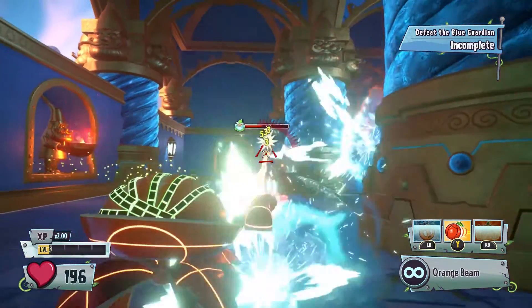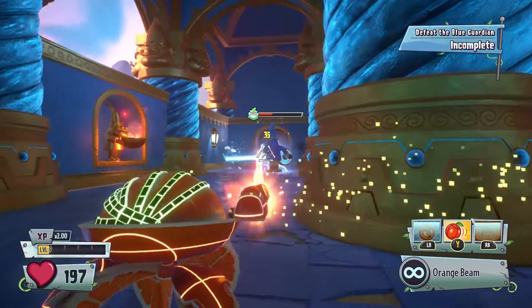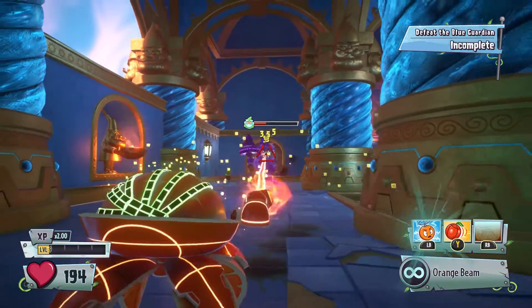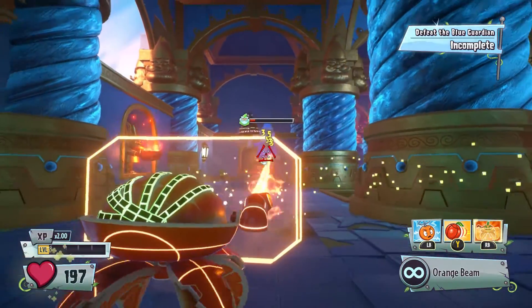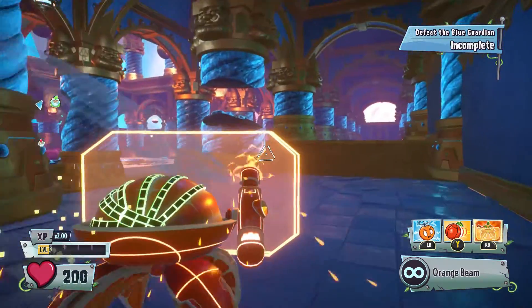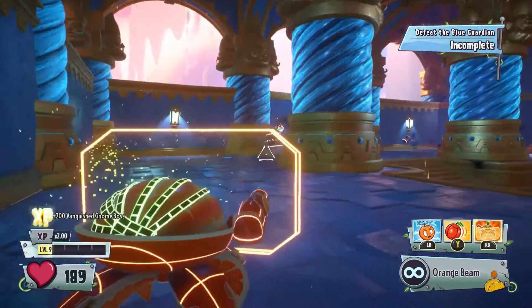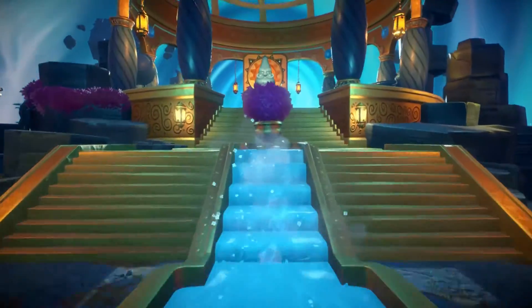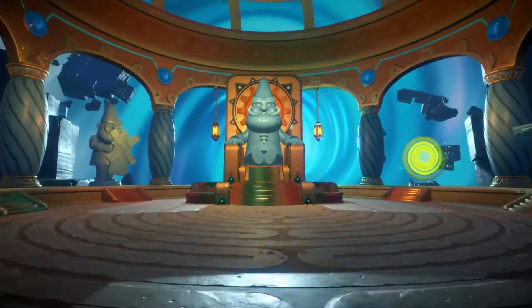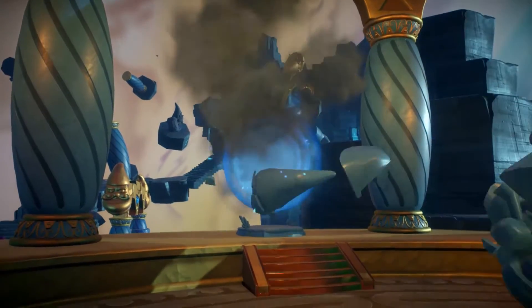Sometimes he'll go and attack the gloop shroom — if he attacks it, that helps you even more. Yes, he's going to attack it now — that gives me a second to get a few more damage shots in. Get my peel shield back up. Just keep working your way around the edges — that's the best method I've found to defeat these guardians. And there we go! I completely forgot how it worked — you defeat the guardians and then it opens the reward portal.